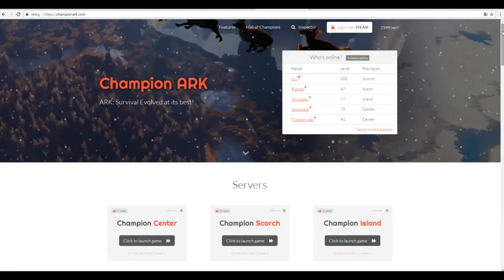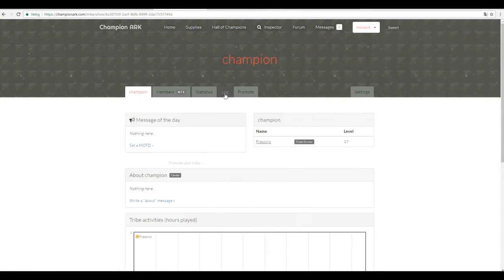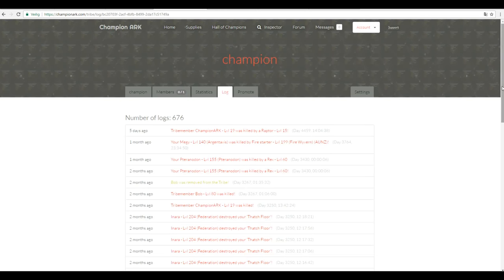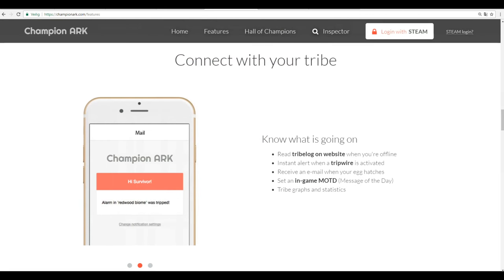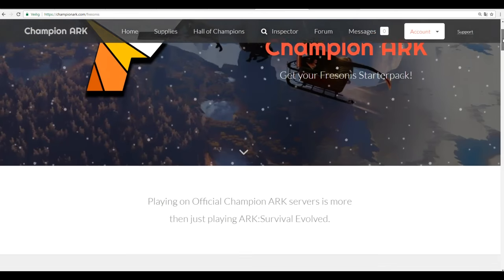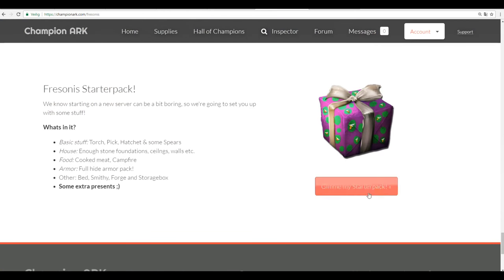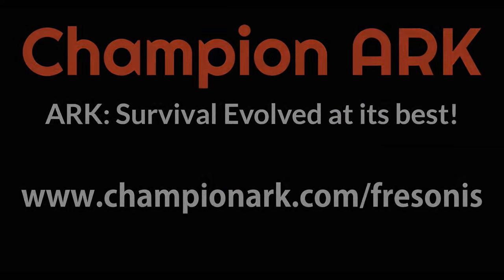A huge shoutout to ChampionARG. On ChampionARG you will get your own dashboard and your own tribe page where you can check out the tribe log so you know what happened when you were offline. You can get instant alerts when a tripwire is activated and receive an email notification when an egg is hatching. For more information go to championARG.com/fersonus, scroll all the way down, claim your starter pack and get started today.